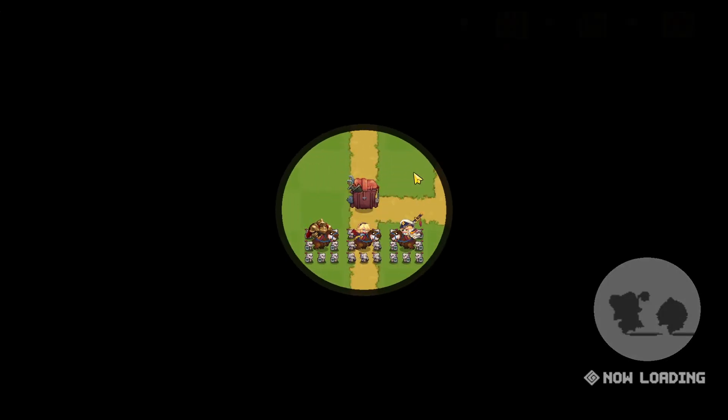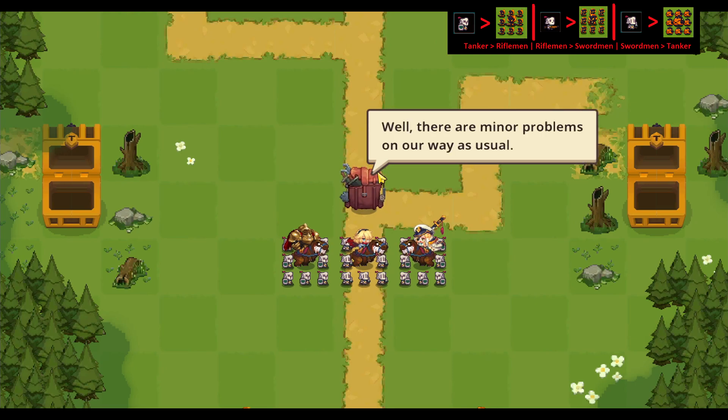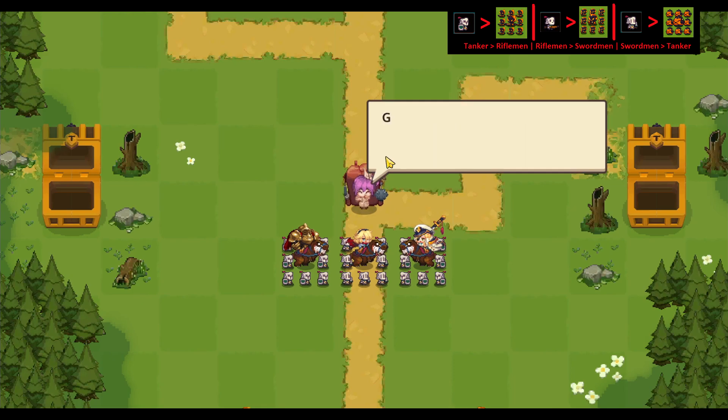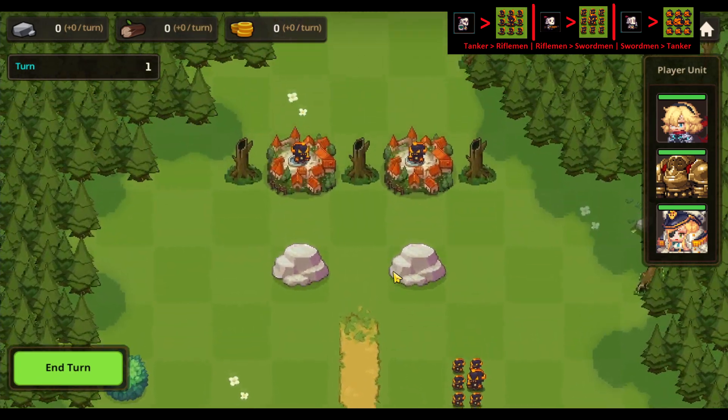Alright, it's time for mission 15, Elfheim. At first sight it might look a little bit scary — there's a town here with a big boss, some enemies and towns around, and there's also two mines down here. But it's not actually that bad.